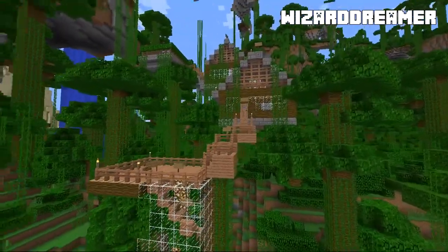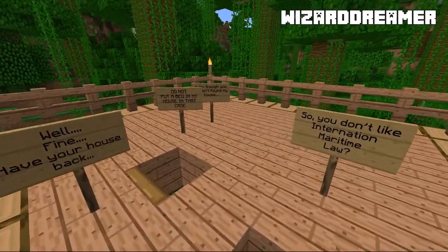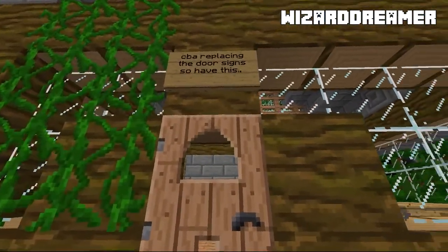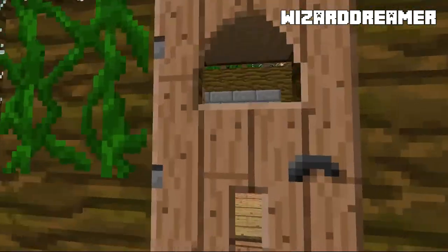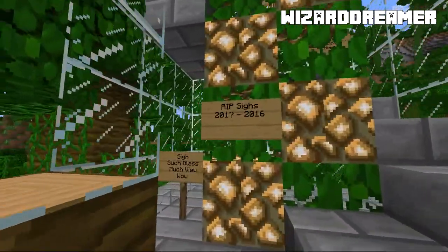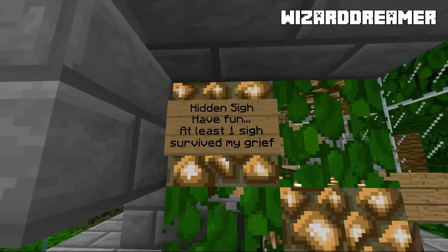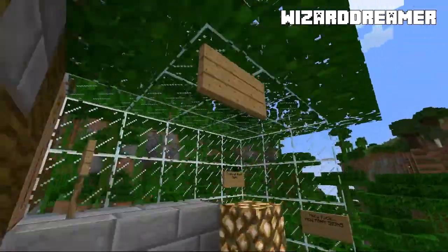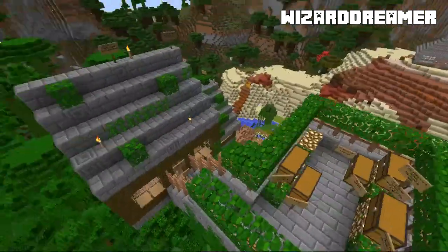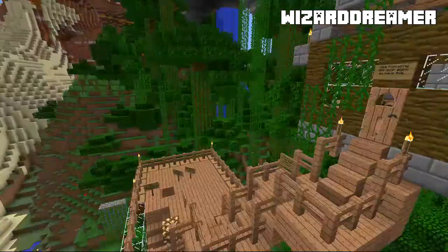Next on our list is Wizzy's tree house. She made this tree house and it got taken over by signs, it seems. She just went up here — 'CBA replacing the door signs, so I have this.' Yep, just lots of signs all over the place. Not sure who was behind that prank, but just signs everywhere littering the tree house. But I really like this design — building into the trees in the jungle. Pretty awesome.